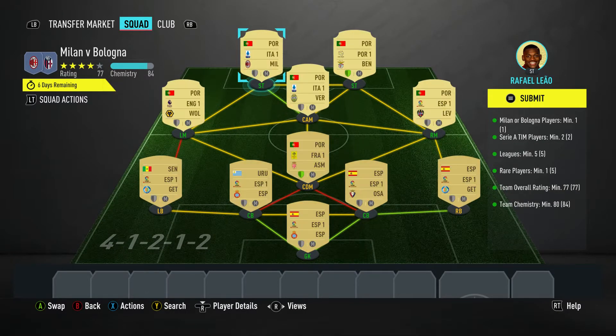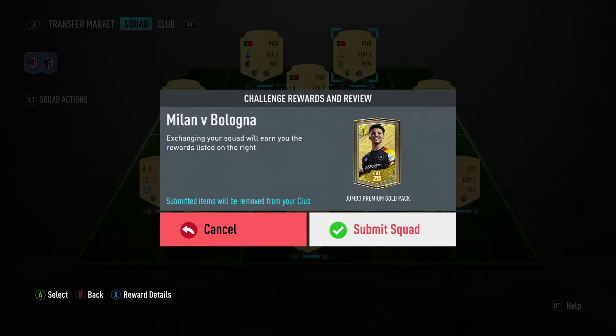The last and most expensive player in the team is Rafael Leo, bought for 3,500, plays for Milan in the Italian first league, and is Portuguese. As you can see we've got a couple of chemistry shields lit up, but we're at 84 on the chemistry — so 84 minus 2 is 82. Happy days.